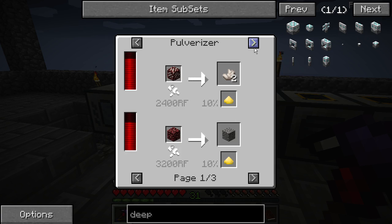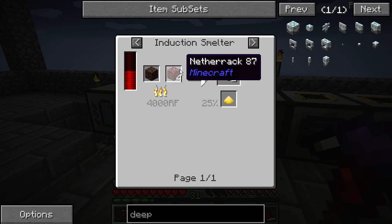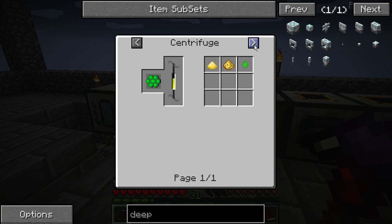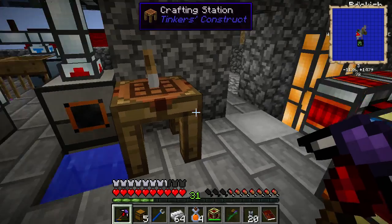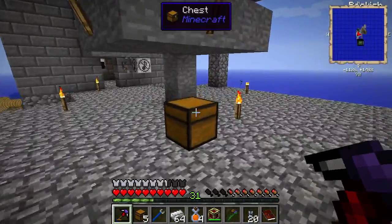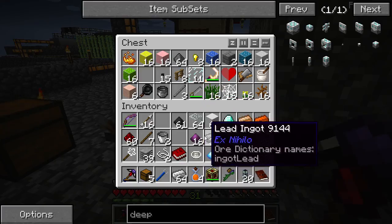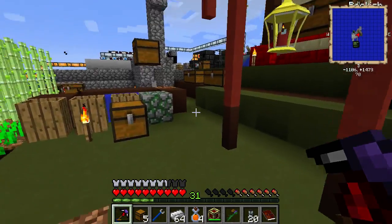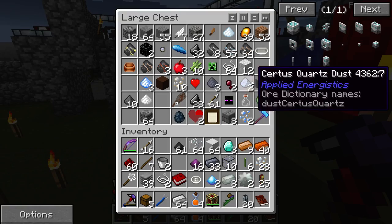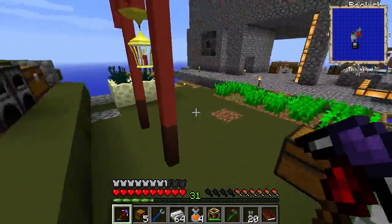Centrifuge. Oh, we can smelt netherrack into gravel - soul sand and netherrack, or just a lot of coal. You know, let's grab some coal and get some sulfur, because we don't need much. Look at this - they're coming along, the ender press, the ender lilies, which we don't need anymore. A stack of coal should be fine. Let's pulverize this.